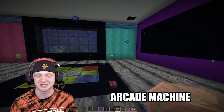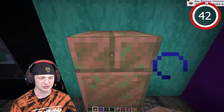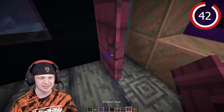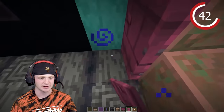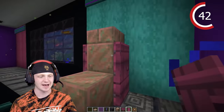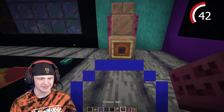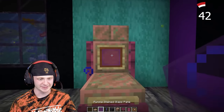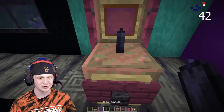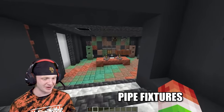Old rusty arcade machine — super simple. Get an exposed cut copper slab and place it on top, then crimson doors on the side. Add an item frame with a blackstone brick and put a sign over it. Throw another item frame here for your screen, and then two candles as the joysticks.